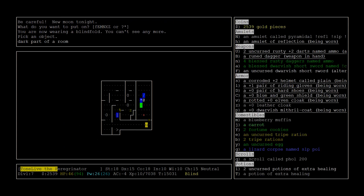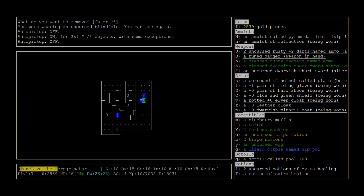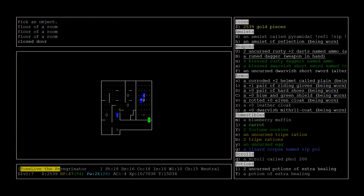Surveying my surroundings with a blindfold here. Got one of those annoying Zrutis over there. Drop that extra Unicorn Horn. I assume this door is locked - just wait and heal.